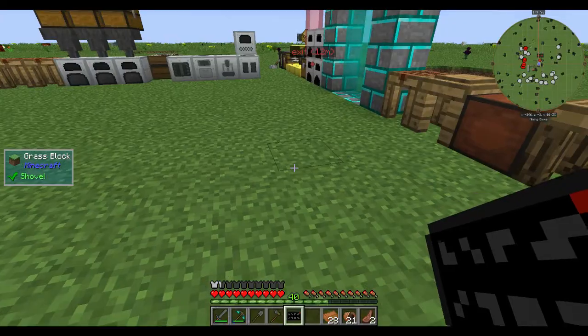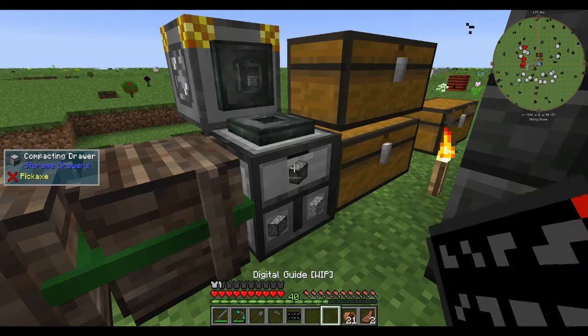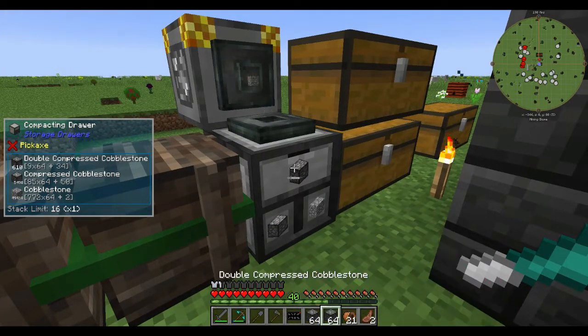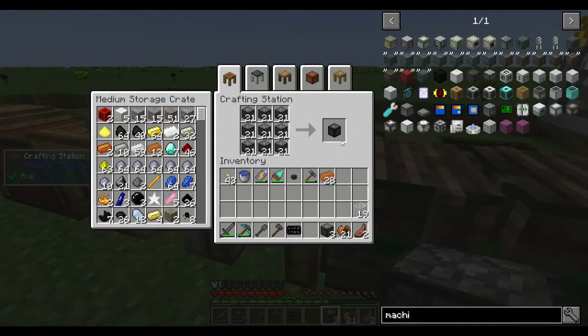Finally! Now we can pretty much build it. We have about a couple of stacks of cobblestone - using that to make compressed cobblestone, we can make 21 of them.